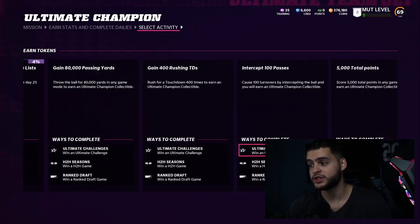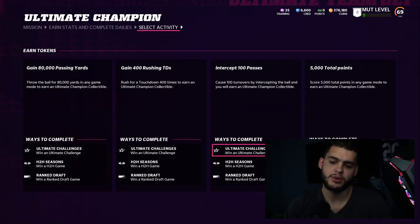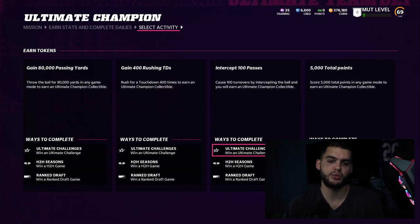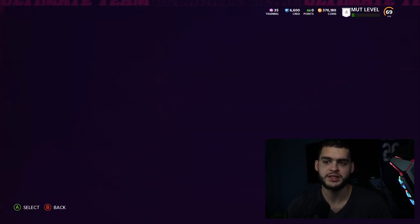If you miss a day, it sets you behind — it'll take 25 days minimum to complete this, so you won't get Cam Chancellor until some point in September at the earliest. The stat requirements include 80,000 passing yards — you'll have to grind hard for that — 400 rushing touchdowns, 100 interceptions, which will be a bit easier, and 5,000 total points. The 25,000 rushing yards are going to be really hard as well. Let me show you how to do your daily objectives so you don't miss them.